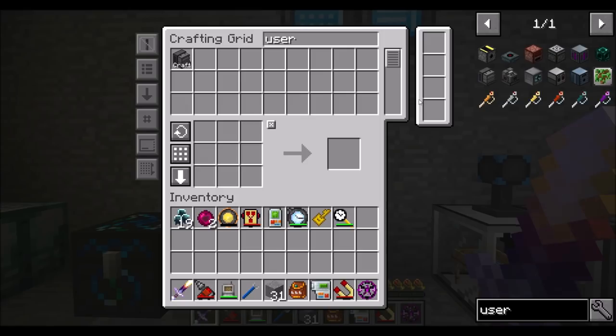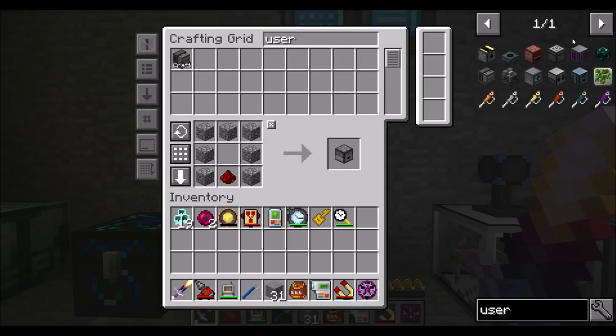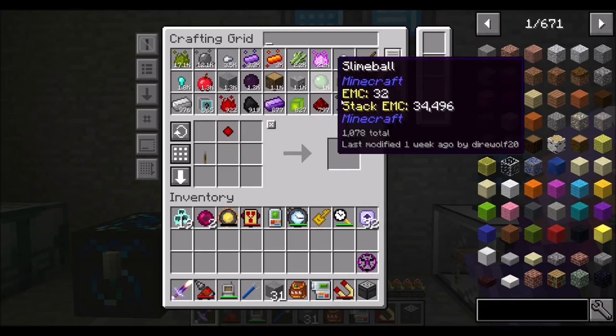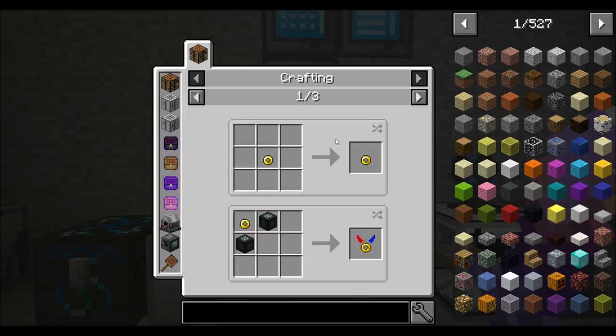To open them, I should be able to use a mechanical user. I'll need a dropper and a mechanical user, and we'll want some speed upgrades, of which we have quite a few — more than enough.